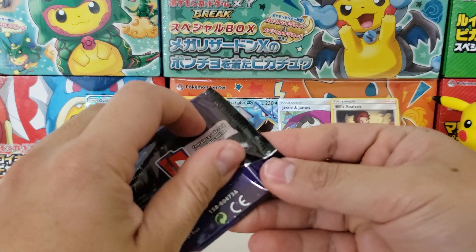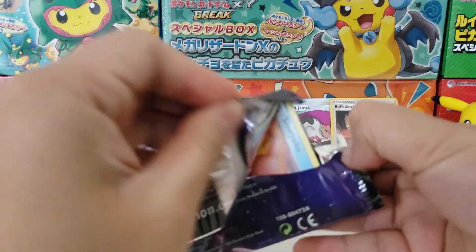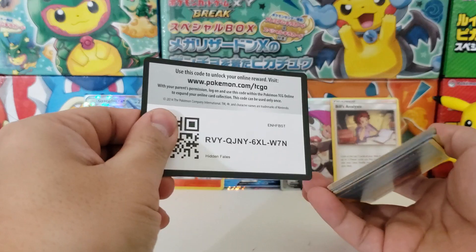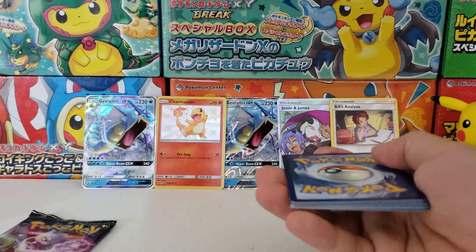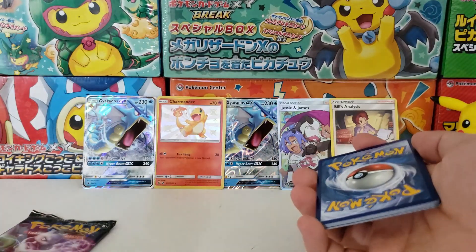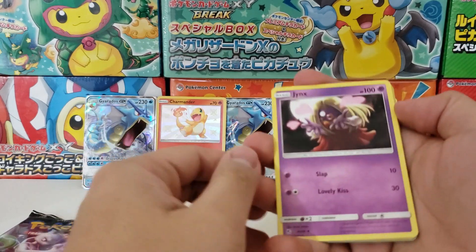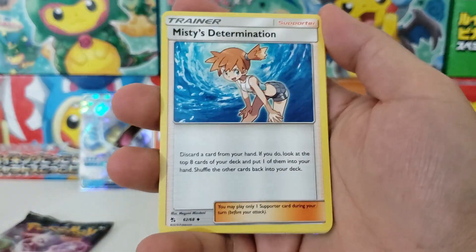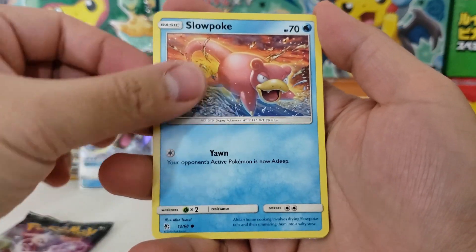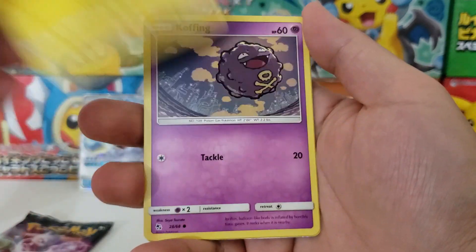Honestly Hidden Fates is such a breath of fresh air after that disastrous Elite Trainer box from the last video. If you guys haven't seen that, I got absolutely wrecked. Those Cosmic Eclipse packs are not good, but that's all right because we have some Hidden Fates. Honestly Hidden Fates might be my palette cleanser from now on - whenever I'm feeling down I might just crack open a tin, open up some packs, and I instantly feel a lot better. This set is just so good - I can't get over how amazing it is.